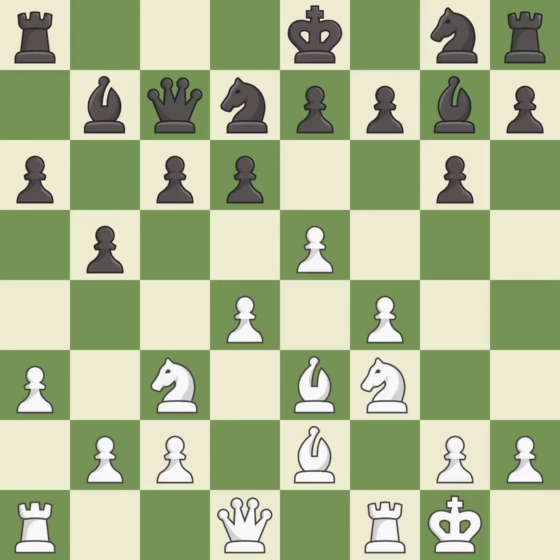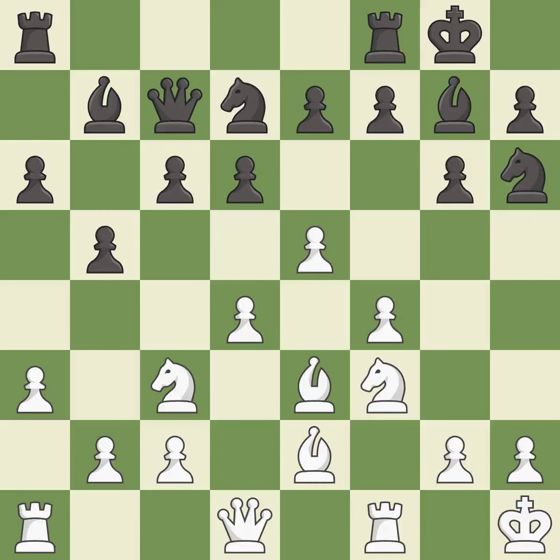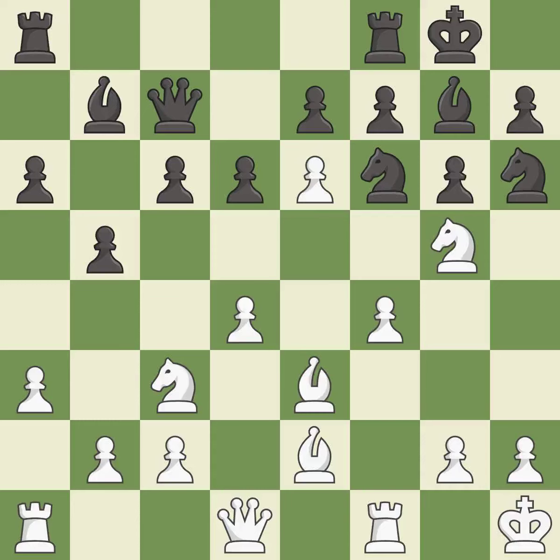It is an inaccuracy. This activates a knight by developing it off of its starting square. This overlooks an opportunity to threaten winning a knight — it is a mistake. The rooks can see each other now, allowing them to provide mutual defense. This is the only move that works. This misses an opportunity to capture a pawn that was threatening to win material — it is an inaccuracy.